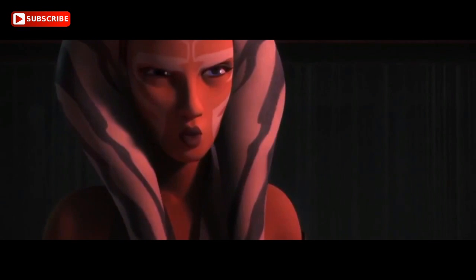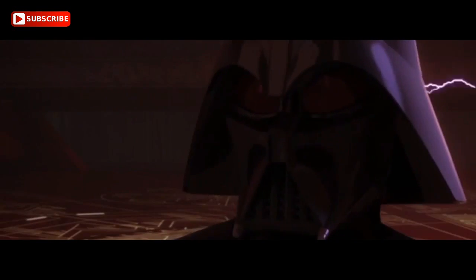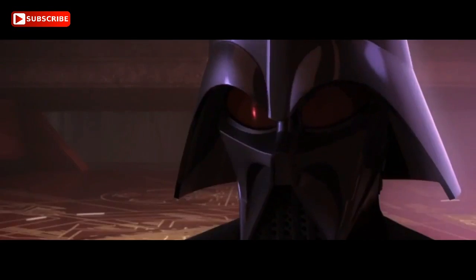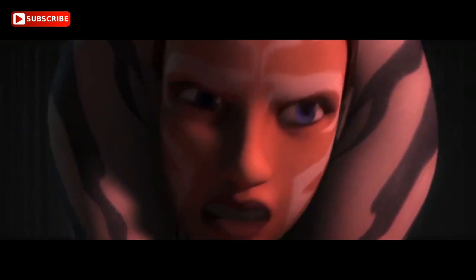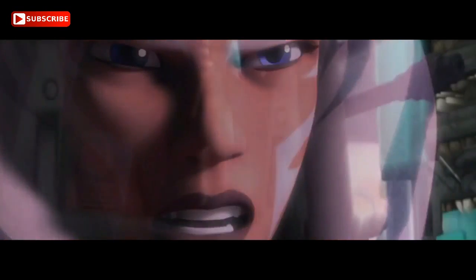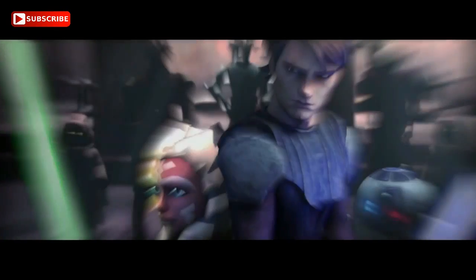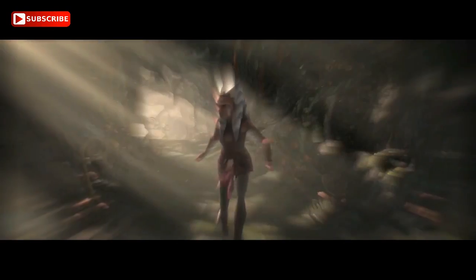Ahsoka dueled the Inquisitor, defeating him and causing his double-bladed lightsaber to explode, unintentionally killing him. She then took the kyber crystals from his lightsaber and used them to craft a pair of white lightsabers. With the assistance of Senator Bail Organa, Ahsoka evacuated the citizens of Raada and the two began organizing a formal rebellion against the Empire. Working under the codename Fulcrum, Ahsoka provided the rebels of the Ghost with intelligence for missions targeting Imperial forces, with only crew member Hera Syndulla knowing of both the plan and Fulcrum's identity.